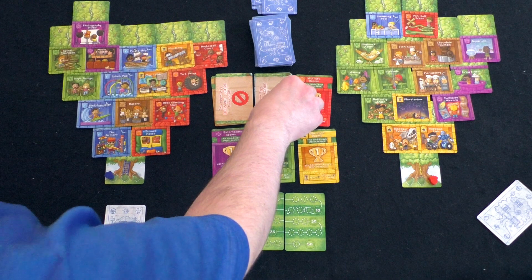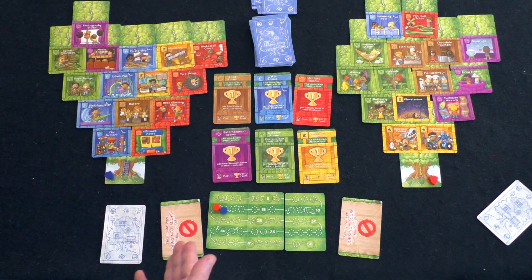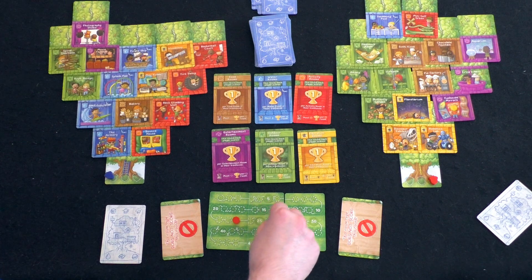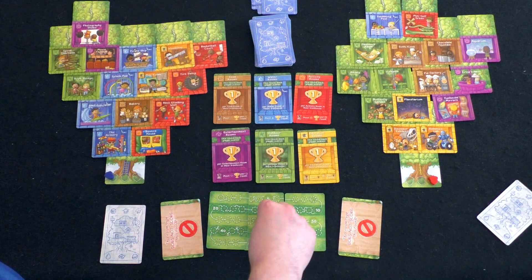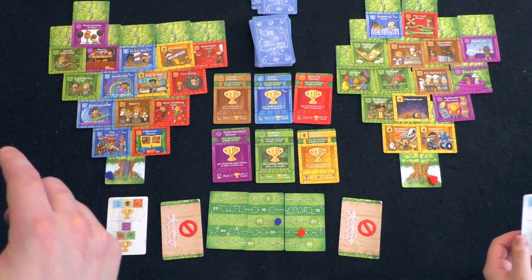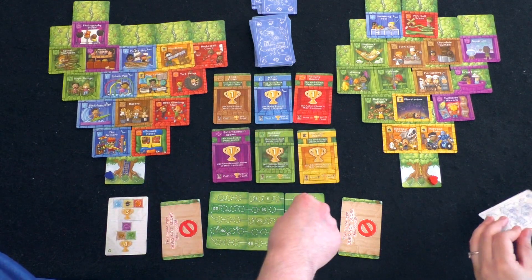Now we score majority — whoever has the most of each color gets one point per room of that color. Most brown: you get three points. Most blue: four points. Most red: four points for me. Most purple: three for you. Most green: four for you. Most yellow: three for you. And bonus cards — I completed this passage pattern, but each can only be scored one time, so I only get three points. You still won.